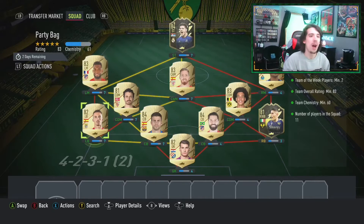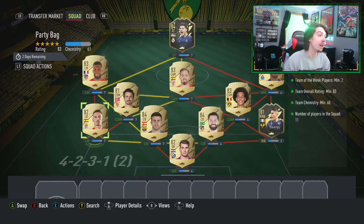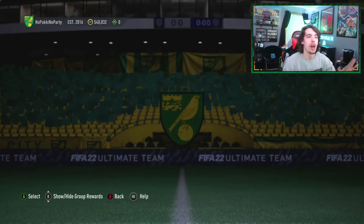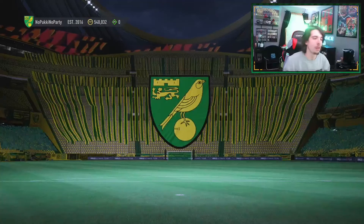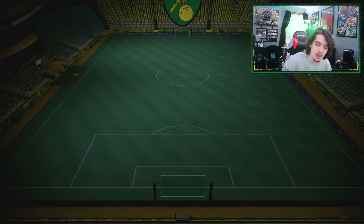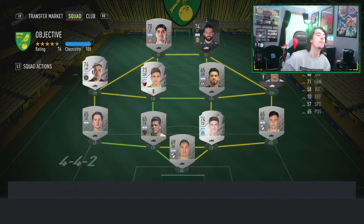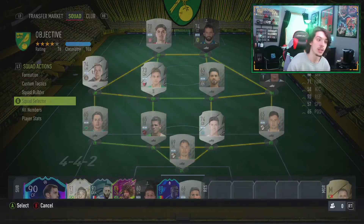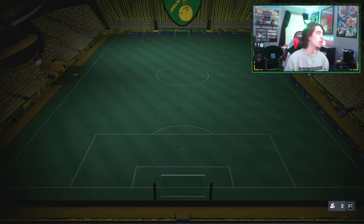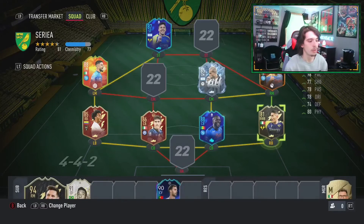Welcome back to another full send RTG video. Today we're giving the party bag another go, and this is the squad we'll be submitting for it. But first, we're not going to make the mistake of having a player from a team in it — we're going to take him out of the Syriana squad, because every time we try and complete an SBC with a player from a team in it, it just kicks us out of Ultimate Team.